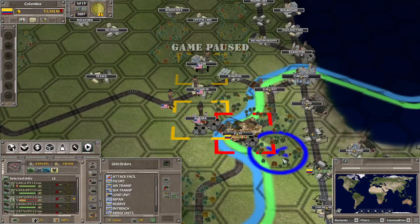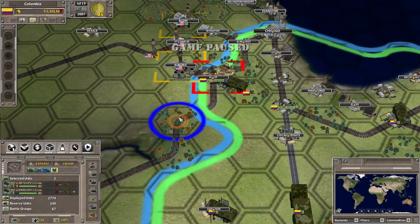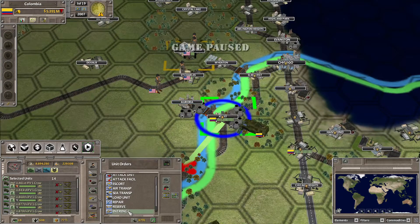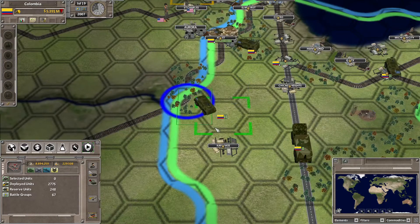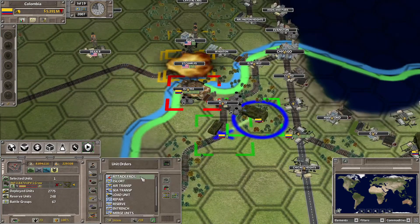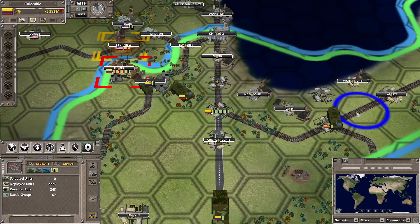That crow needs to pull back. Let's move these closer so they can join in the battles. Now we can get into Aurora. That one needs to go get some repairs — we've got a little bit more repaired units there now, good.